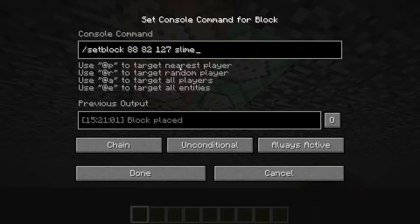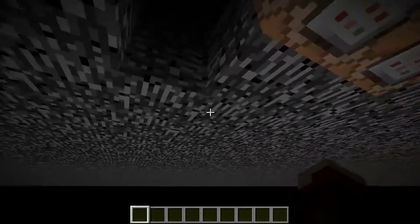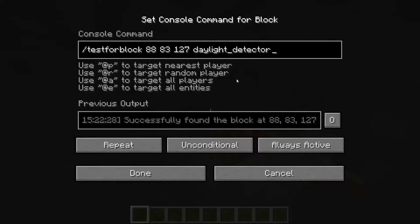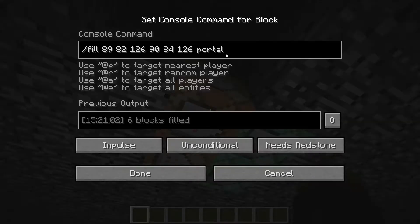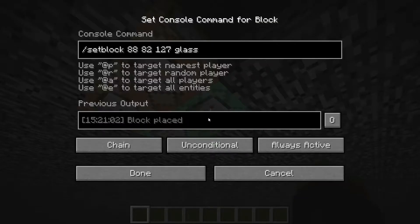I just replace the slime block and the glass block, and it's pretty much the same thing for turning it on. Instead, we're filling it with the portal block and replacing the slime block.